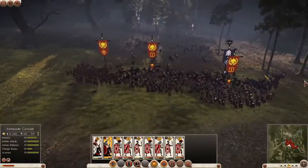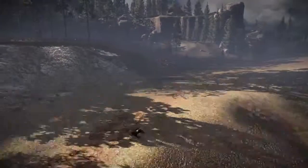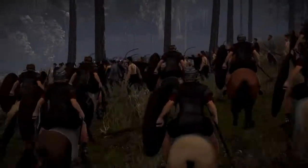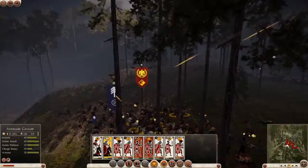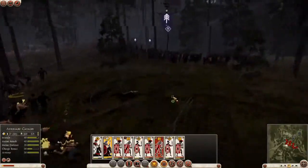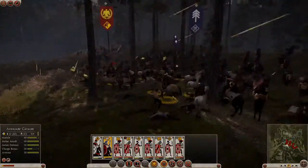So it's high time we turned our attention to these archers on the hill. I've got cavalry waiting for orders and they're the perfect counter against archers, so let's send them in. Our cavalry are in real trouble here — this line of spearmen charging out of the woods is really bad news. We're just going to have to leave these guys to their fate.